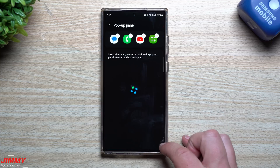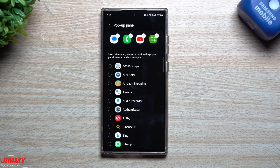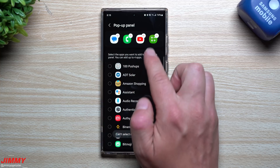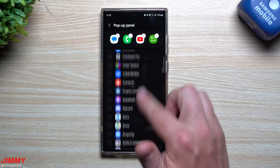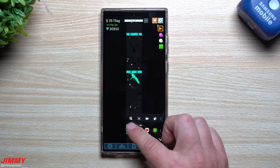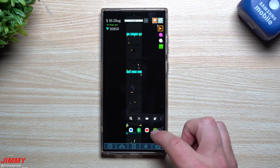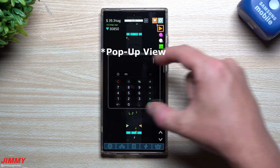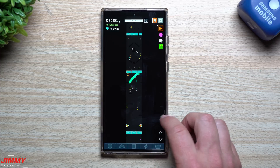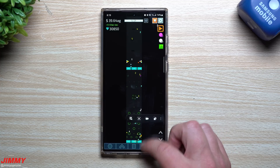These might be blank for you. Tap on any of them or tap on those three little dots, and this is where you can select up to four applications. Maybe it's just Messages and Phone, or Messages and Calculator — whatever it may be. Once you select them, you can open this up, tap on the icon, respond to a text, or use the calculator in a split-screen view right there.